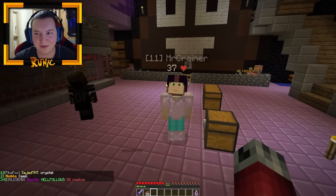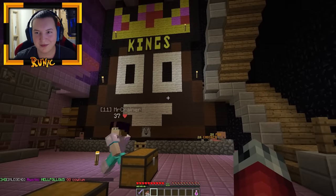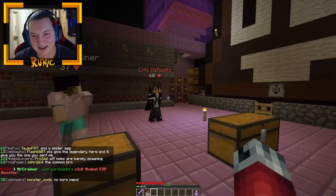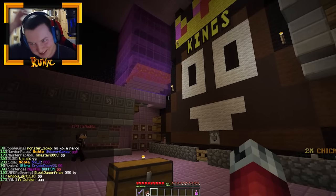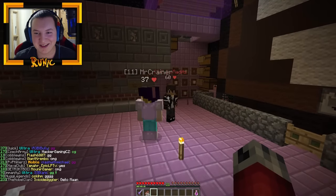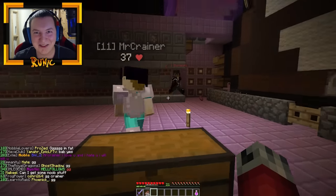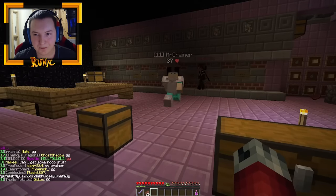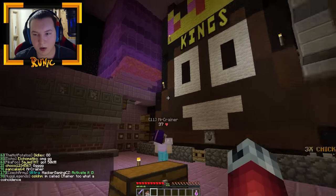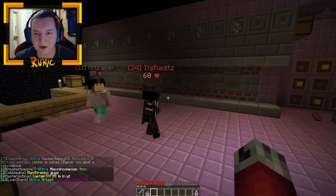Hello, my crazy family, welcome back to yet another episode of Factions. The poop emoji — wait, what did you do to the poop emoji, dude? It's the king poop emoji now, okay? This is our mascot. We are back with another episode of Factions, joined by the sexy Norwegian Runic Titan and the sexy Canadian. I was waiting for that.